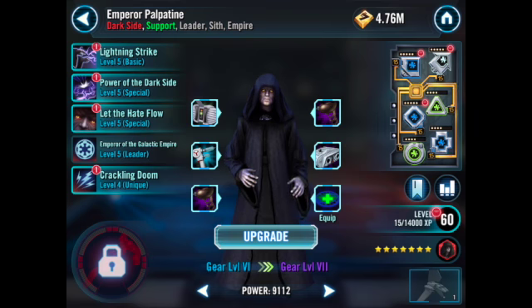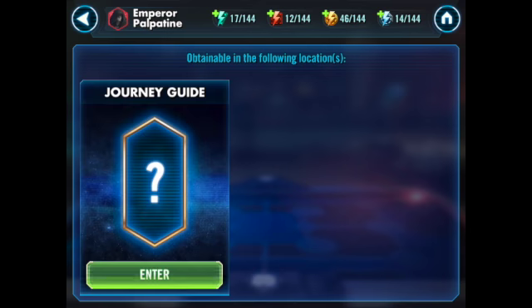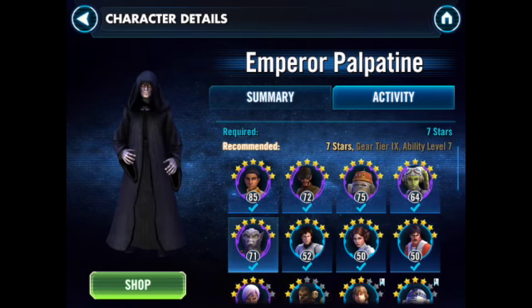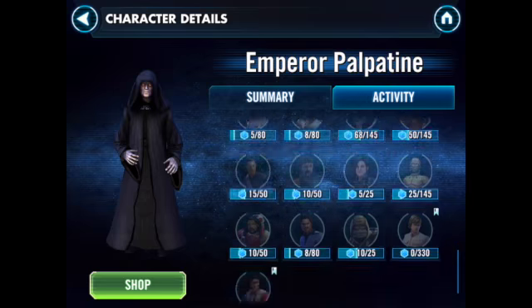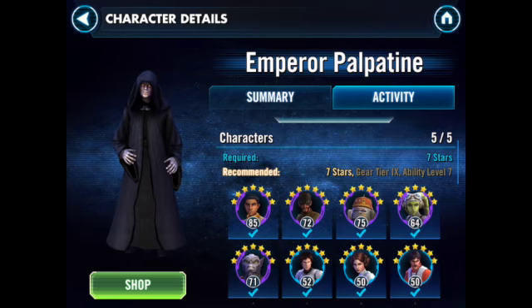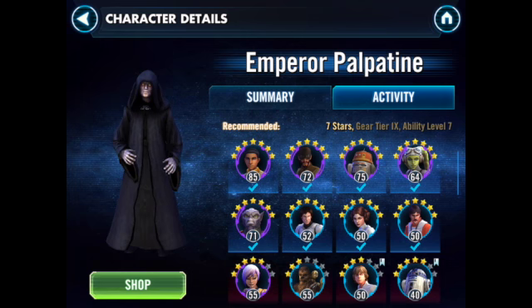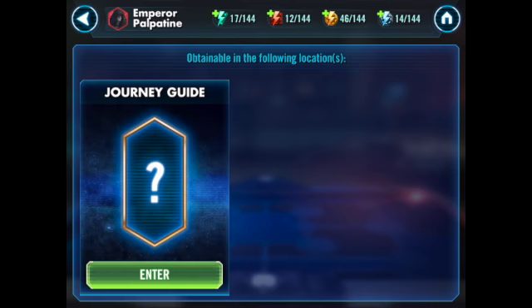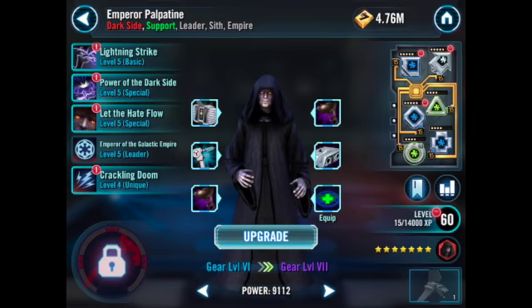Emperor Palpatine — you can use any rebel to unlock him. I would suggest the Phoenix squad, because Phoenix are just awesome for early game. There is no level limit. He's just an overall awesome character with his shocks and stuns. You really want to start farming him.